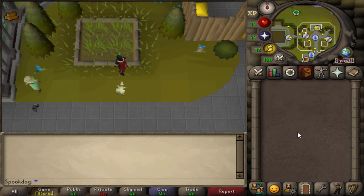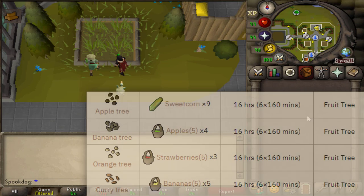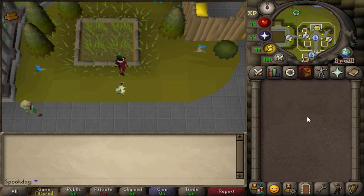If you have an easy contract and access to the highest tier of the Farming Guild, you can be assigned a few different fruit trees: oranges, curry trees, banana trees, and apple trees. They all take the same amount of time, so just do whatever is most profitable, whatever you have the most of, or whatever you need for whatever reason.